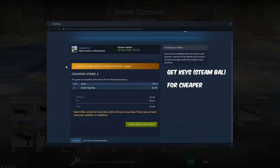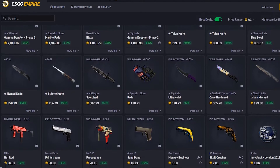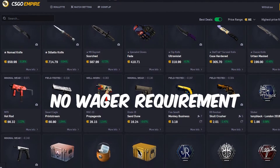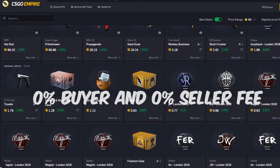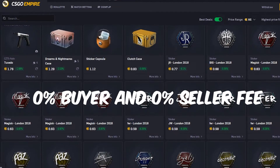First off, I'm going to show you guys how to do this with CSGO Empire, which you probably think is a gambling site, but they have an entire section dedicated to withdrawing and depositing. When you deposit, there's no wager requirement, so it's a great way to flip skins and get them at good deals. Not to mention they have 0% fees on buying and selling, so you get stuff a lot cheaper and it's all peer to peer.